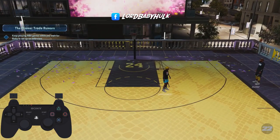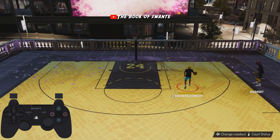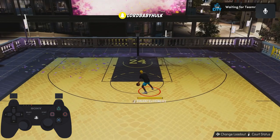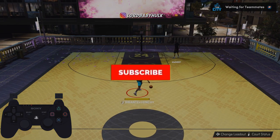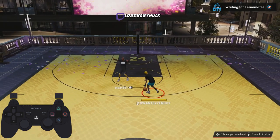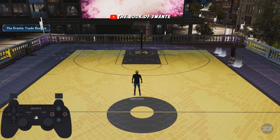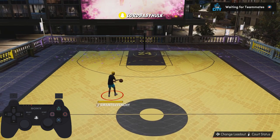Another player joined and interrupted my dribble tutorial. I told them to get on — you have numbers in your name, get out of here. That's how you handle people who come in and mess up your tutorial. Big Swan in the comments — this guy messed up my whole dribble tutorial.